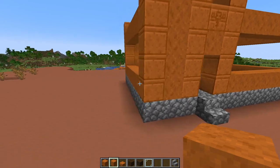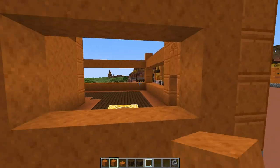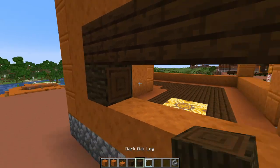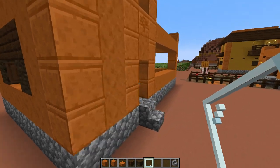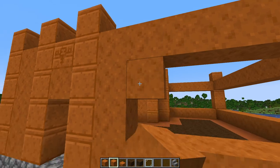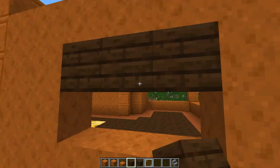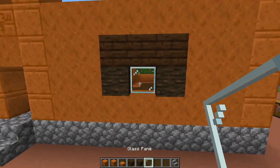Facing the house, on the left side we're going to do a double window. Put a dark oak plank border around it first, use dark oak logs on each side at the top, then put two glass panes right in there. On this section, do two borders using dark oak planks around the top, one dark oak log on each side, and a glass pane in the middle.